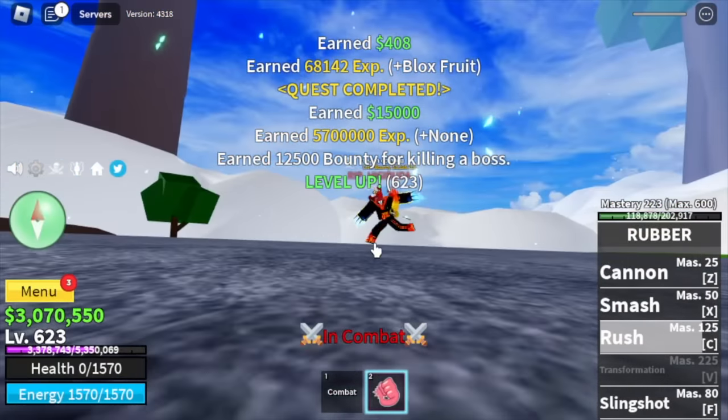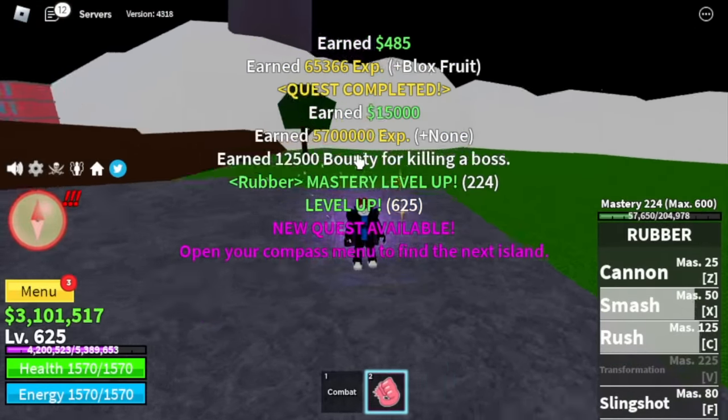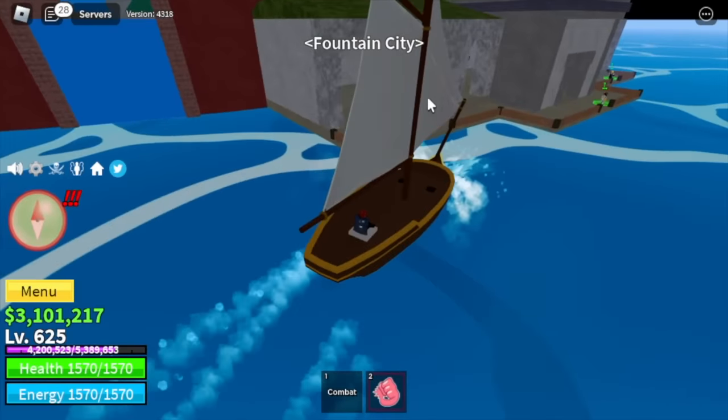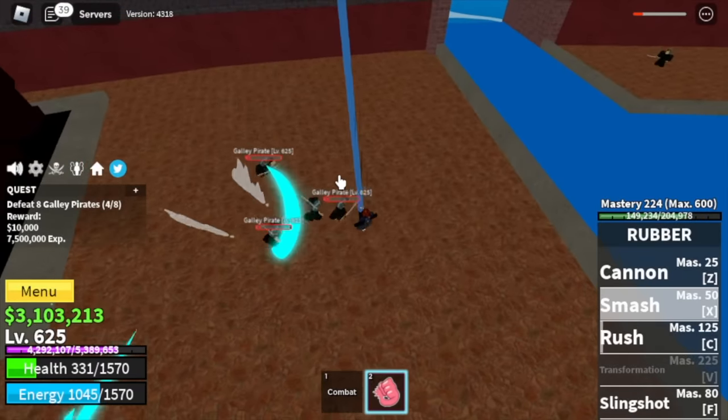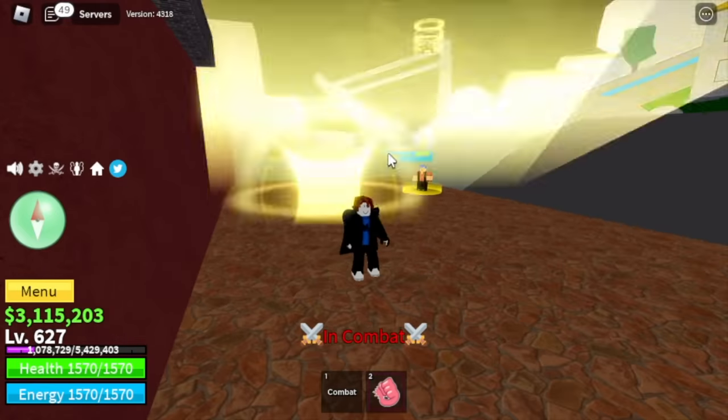This dude has Electric Claw — he's from the Third Sea. Anyway, don't worry. Check our mastery: 224. That is the last mastery in order for us to unlock the transformation, Gear 2. Let's head to the Fountain City and start defeating the Galley Pirates. We will be unlocking our gear — Gear 2 transformation.